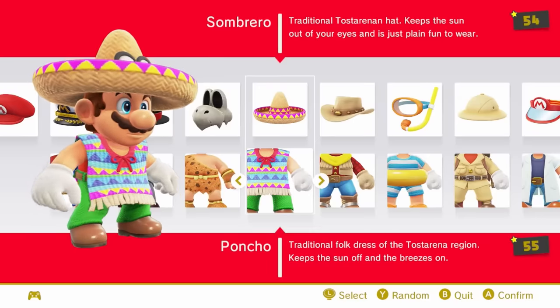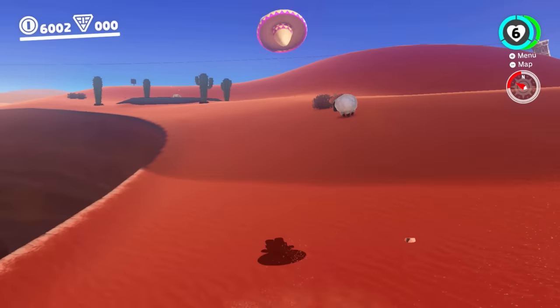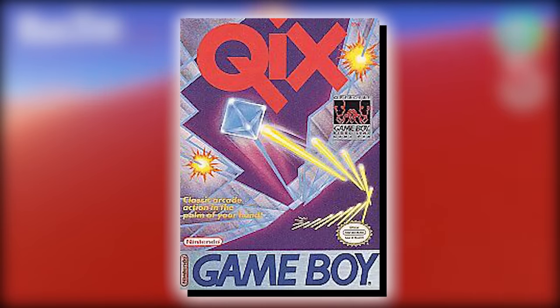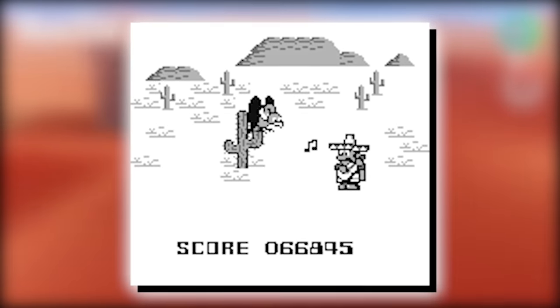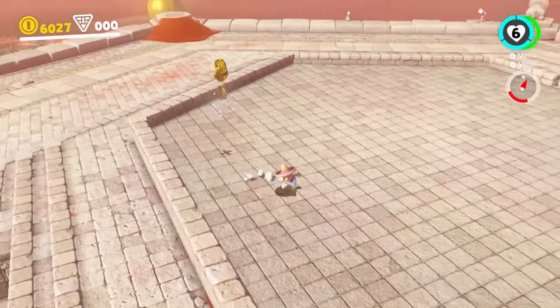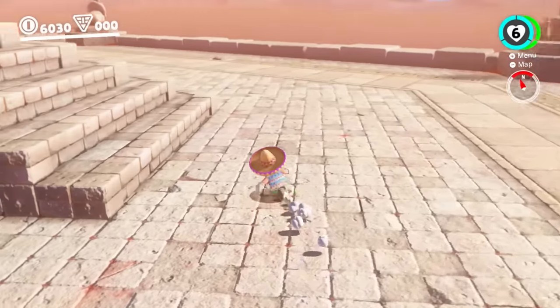Number 31 is the Sombrero and Poncho. This is another one of those outfits that really makes you think about Mario Odyssey, especially with how it matches the theming of Sand Kingdom. It's also a very niche reference, as it's from Kicks or Quicks on the Game Boy, where Mario had a small cameo playing guitar wearing a Sombrero and a Poncho. It definitely works with Mario Odyssey, but it's not the most creative outfit either.